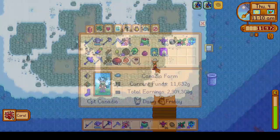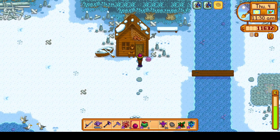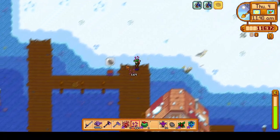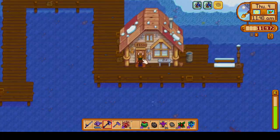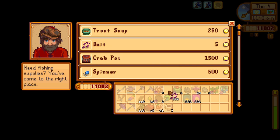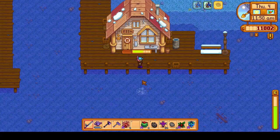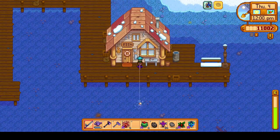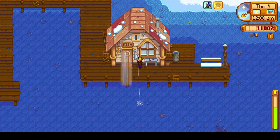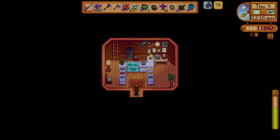After that, we warp to the beach and do a quick forage around the beach while waiting for Elliott to come out of his cabin. Elliott is quite a focus right now because we missed his birthday, so we want to catch up on friendship points. After he came out, we gave him a pomegranate and baited our crab pot. We're low on bait so I spend a little money here. It turns out we only need one more fish to complete the special orders quest, so we fish it in the bubbles and finish that quest.